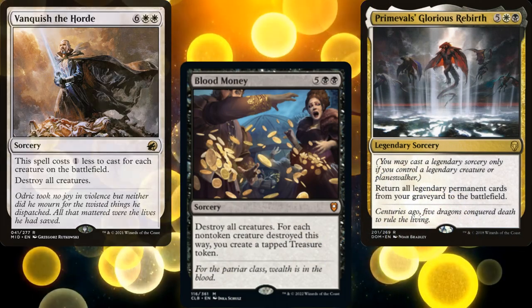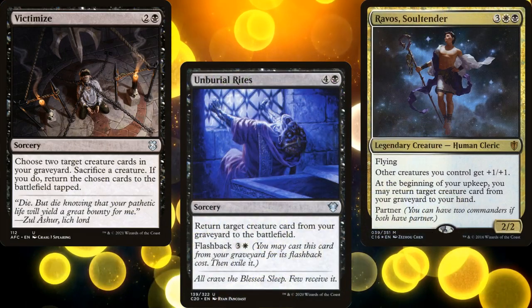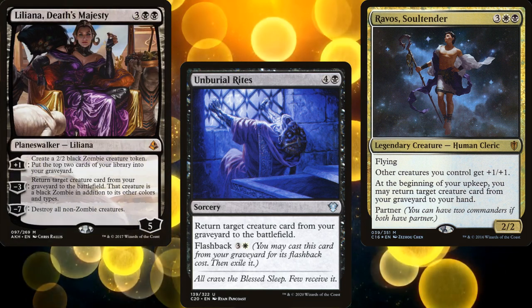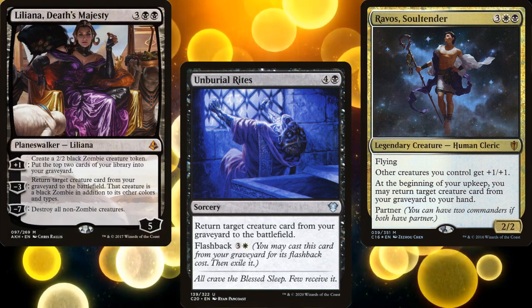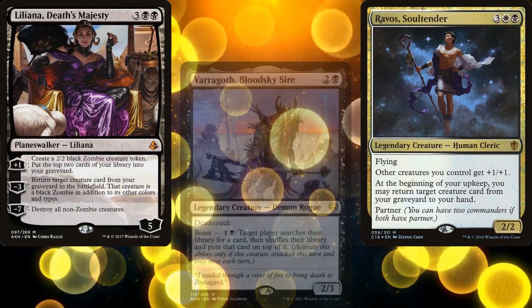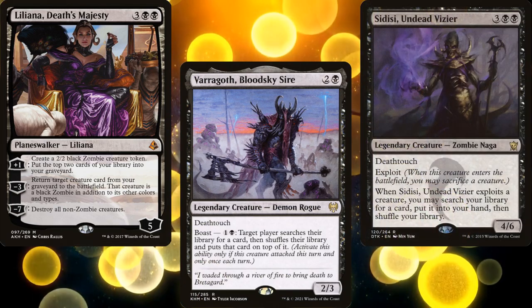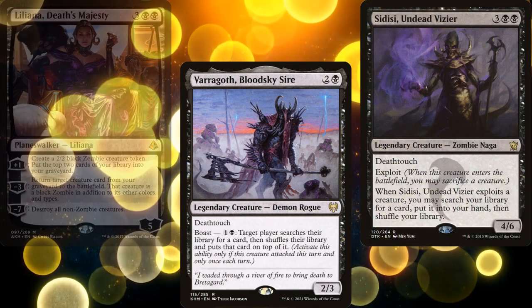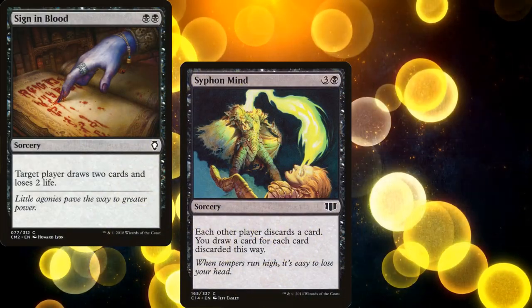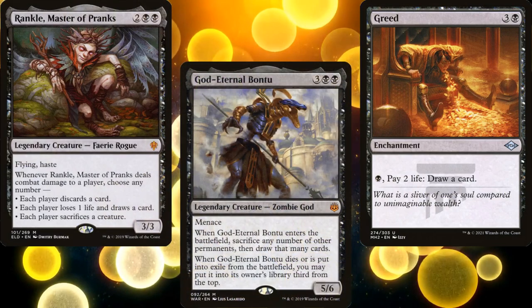For more reanimation, we're running Victimize, Unburial Rites, Ravos Soul Tender, and Liliana, Death's Majesty. I know that some people don't consider reanimation to be card advantage, but it is. For tutors, we've got Varragoth, Bloodsky Sire and Sidisi, Undead Vizier. The rest of our card draw consists of Sign in Blood, Siphon Mind, Greed, Wrinkle Master of Pranks, and God-Eternal Bontu.